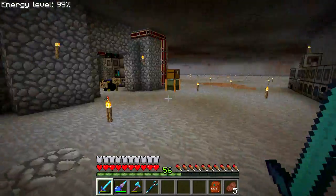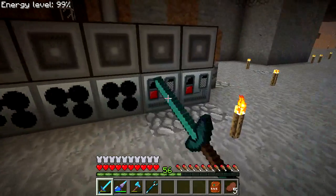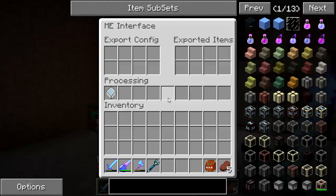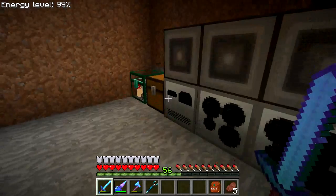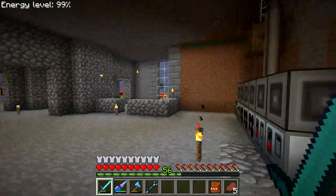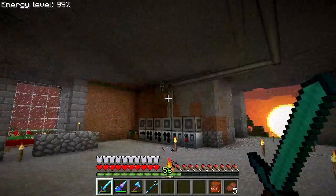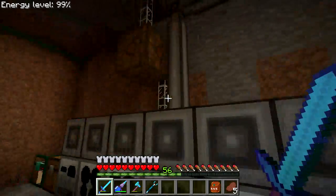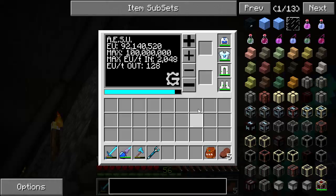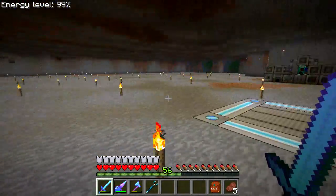Over here I've got some GregTech machines: an alloy smelter, plate bending machine, automatic wire mill, and an assembly machine. These are all hooked up to my AE network with a couple of crafting recipes in each. Power is running up and over, connected into the AESU outputting 128, so I'm using an LV transformer to step it down. I might switch to high voltage later, but for now if I accidentally hit the plus button it could blow up my machines.